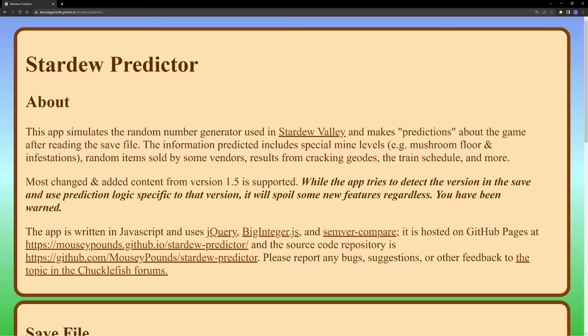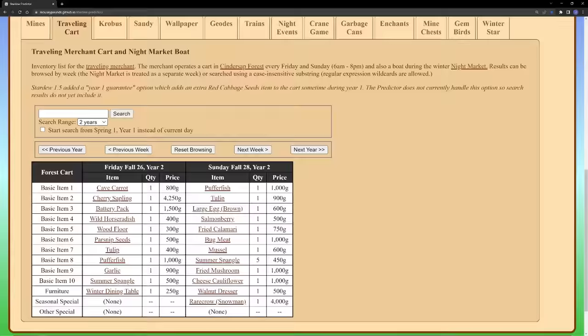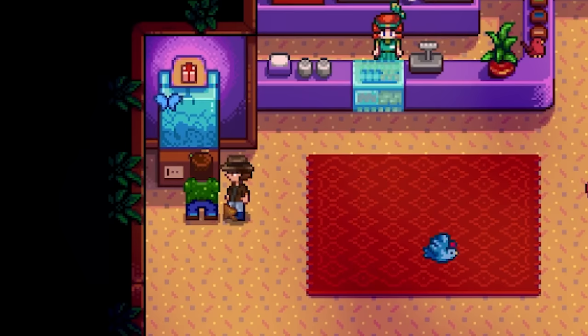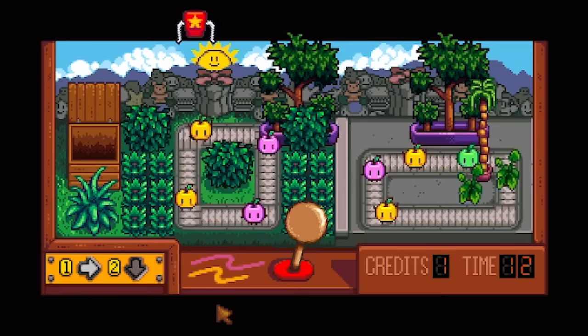You can upload your save file to the Stardew Predictor and it will tell you a bunch of handy info, such as when the crane game hog will be at the movie so you can avoid him and ensure you get to use the machine.